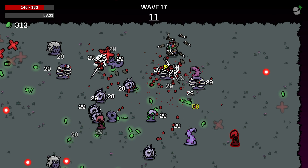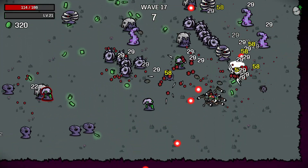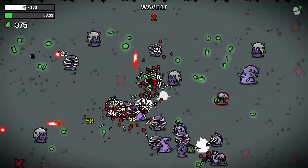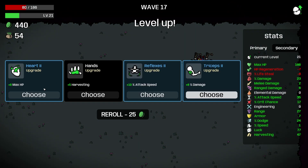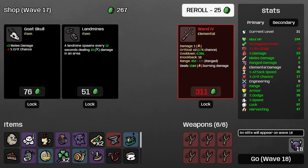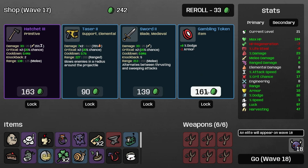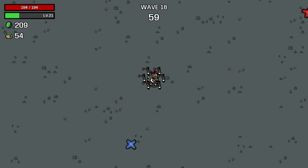I keep dipping in for the health, just forgetting that I don't get health. 440. More HP, we'll take it. More luck and dodge, we'll take it. Roll 25. Lose a bit of armor, gain some dodge — no, we're going to roll. We're going to wave 18, save some of our dollar.